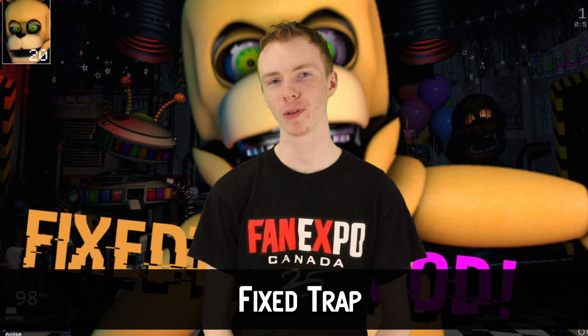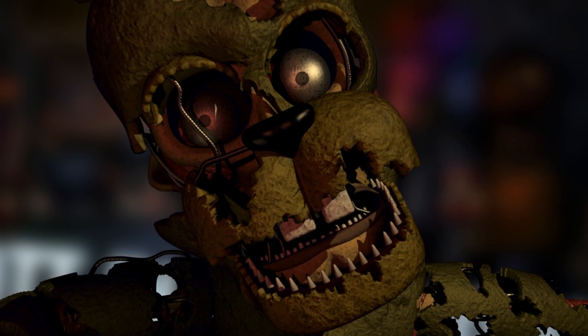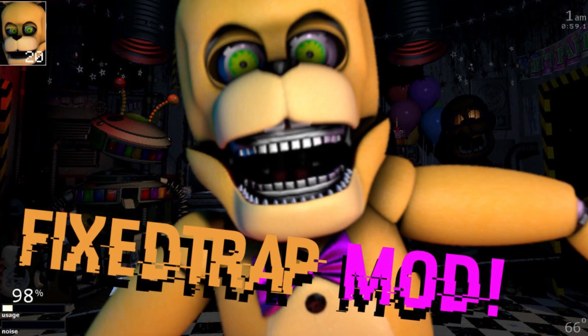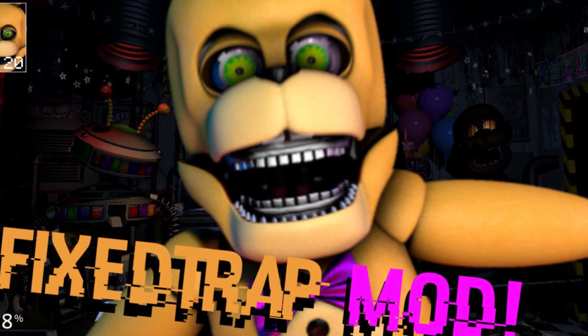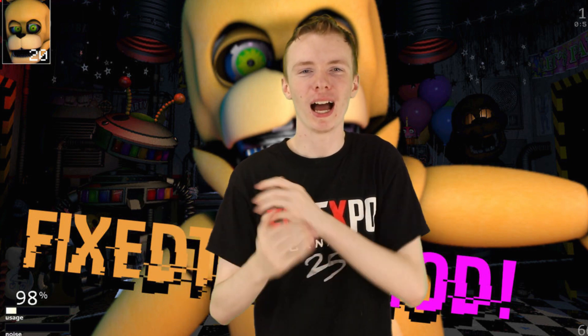Number 9: Fixed Scraptrap. Scraptrap is one of the most pointlessly controversial characters in FNAF history. Most people thought it was just a more run-down Springtrap, while others assumed it was an entirely separate character. This mod from Elliot Robo replaces Scraptrap with a fixed version of the Spring Bonnie suit he's wearing. Which makes it seem less scary in theory, but it's highly unsettling. It's so smooth and the head shape is so odd it looks like you're looking at a skull. So if you want a fixed Scraptrap that still sets you on edge, use this.